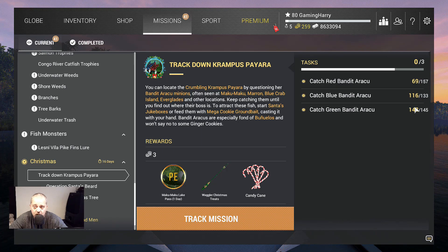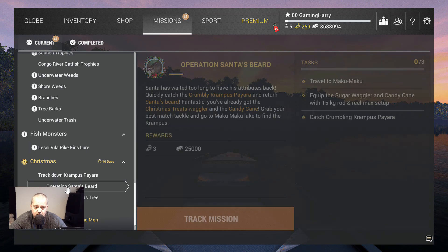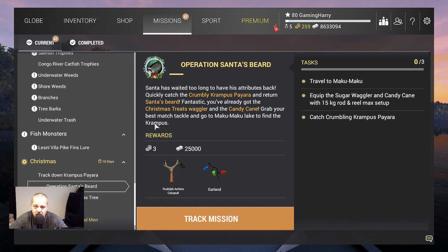You need to catch the aracus — the red, blue, and green ones — you need to catch a lot of them. Then you will earn a Wadler Christmas treat and a candy cane, because you need to complete the operation called Santa's Beard. That's the last one.